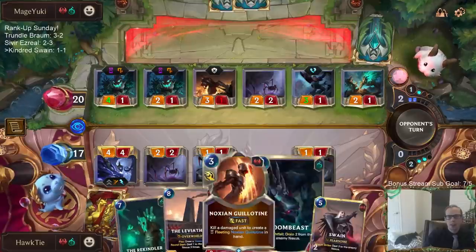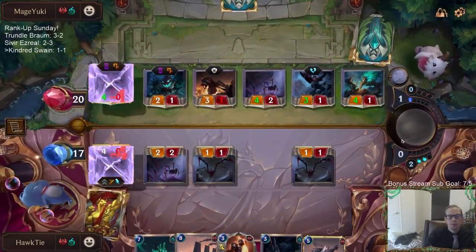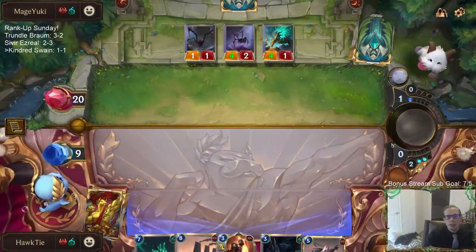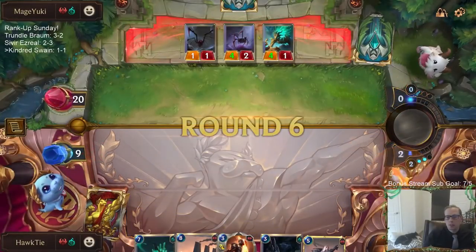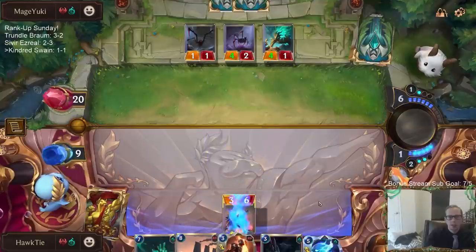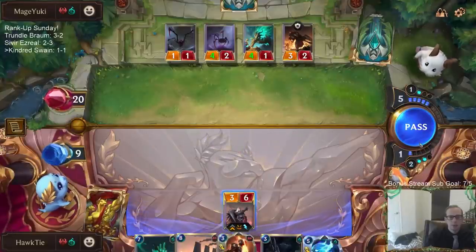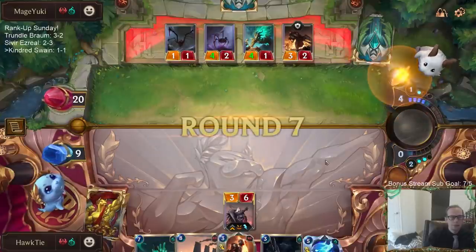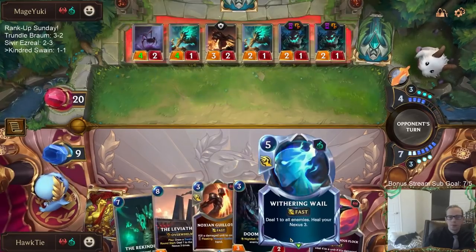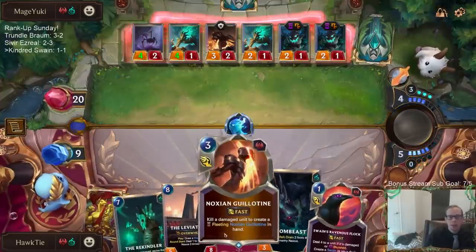I could block the 2-1 instead of the 3-1 - yeah, I should block the 2-1, then Guillotine this. We're down to 9, they've used lots of cards. That is what a good draw looks like out in the wild. I'm basically doing this right now to get damage on this Rearguard and House Spider where I have Flock to Guillotine.